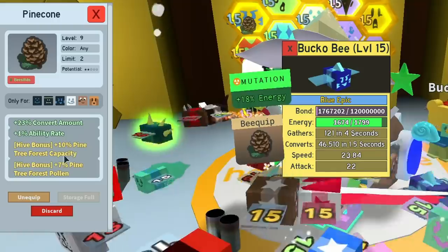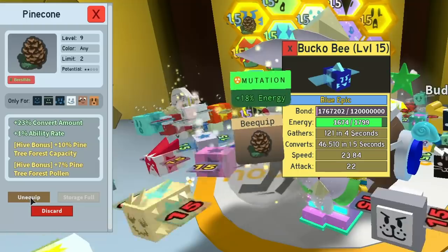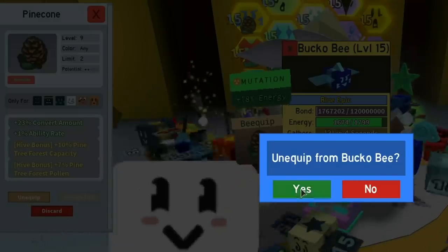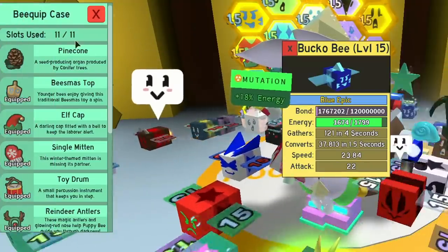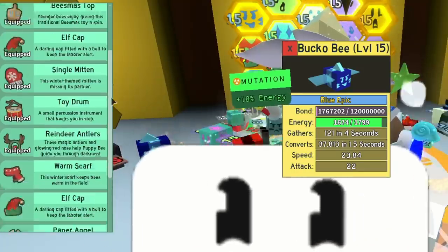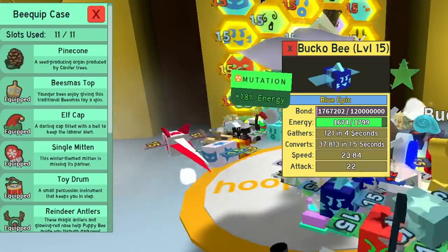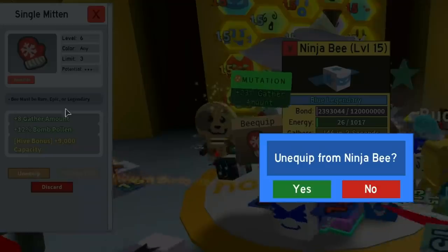If you click on the equip you can see exactly what he's got. He's got a pine cone: 23 conversion amount, 1% ability rate, 10 pine tree forest capacity, and pine tree forest pollen. You can unequip at any time, which is great. The only thing that'll stop you is making sure you've got a slot available in the case, because it needs to go somewhere.